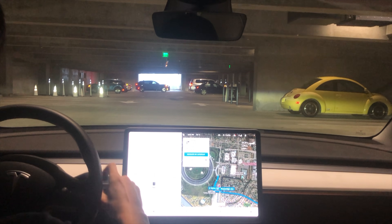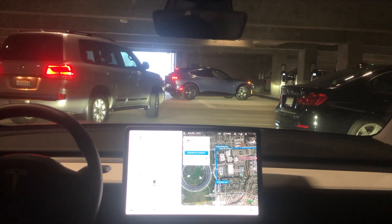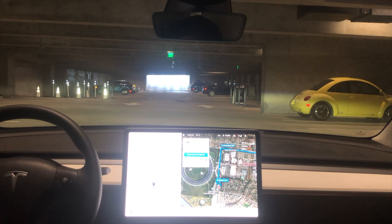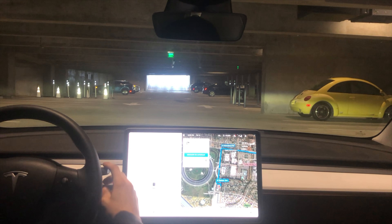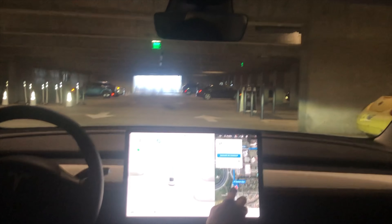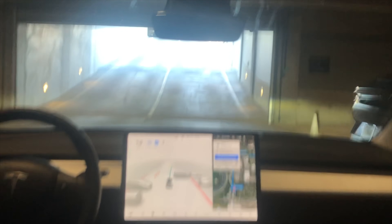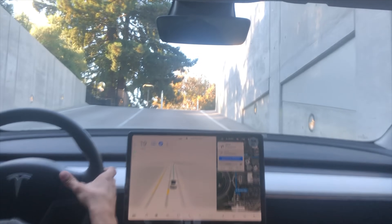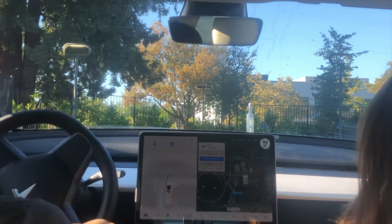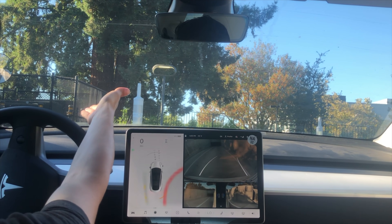All right, so that happened. Let's reset. We reset the car and we're going to try it now with no one in front of us. It has its blinker on — the GPS says we have to make a left above us. It decided not to follow the map data and it's actually taking us up off the garage. I had to stop because it was going to try to put me into that pillar right there.